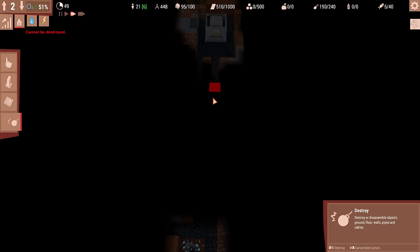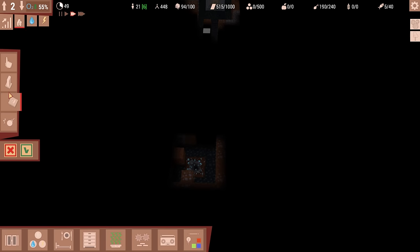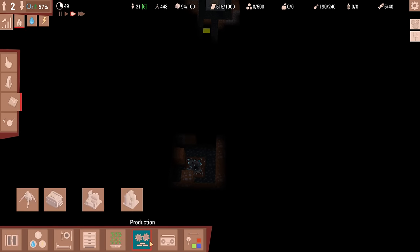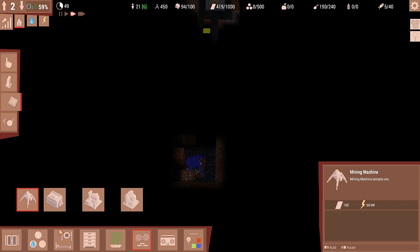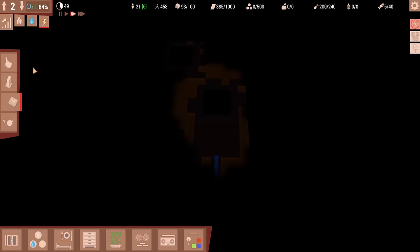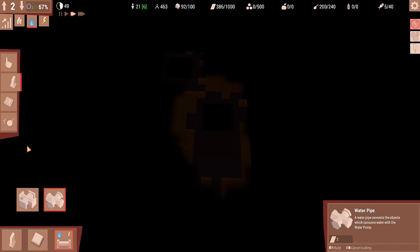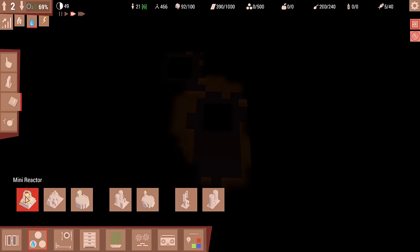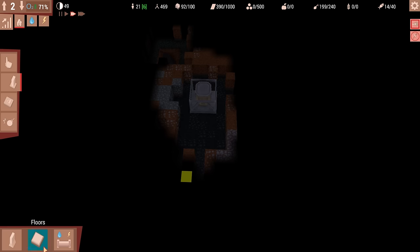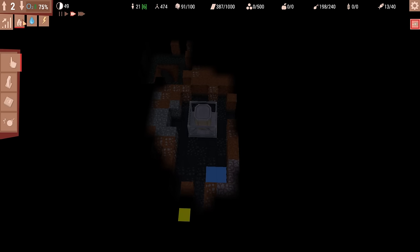We'll do that over here right by the water purifier — sounds like a plan. Let's go check on the next level. It looks like we do indeed have to hook it up. Sure, we have to make a new reactor in here. I'll just do a mini reactor — concrete floor. Darn, head back up.